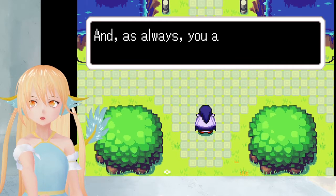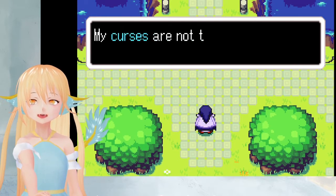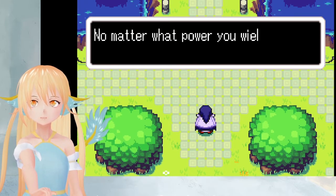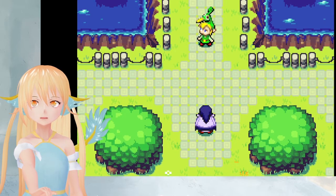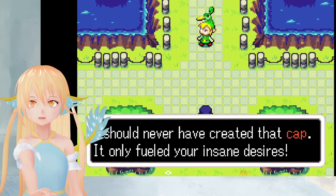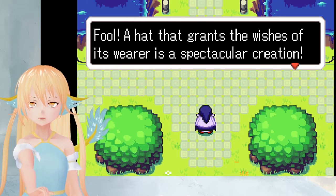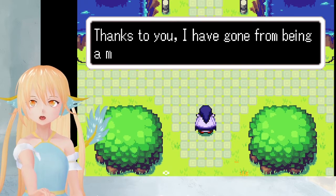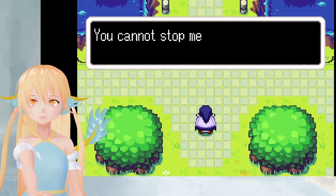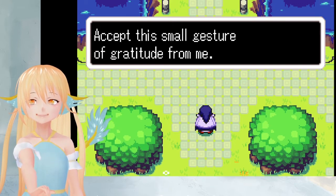Vaati! And as always, you are dressed in the shabbiest of rags. My curses are not to be mocked. The one I cast on you is most powerful. No matter what power you wield, you will never break it. You haven't changed in the slightest. I should never have created the cap. It only fueled your insane desires. Fool. I had that which grants the wishes of its wearer — it's a spectacular creation. Thanks to you, I have gone from being a meek, minuscule nothing to the greatest sorcerer alive. You cannot stop me now. And I have you to thank for it. Accept this small gesture of gratitude from me.